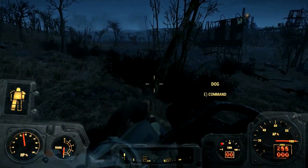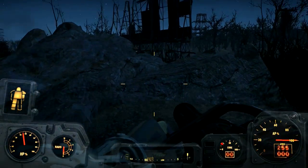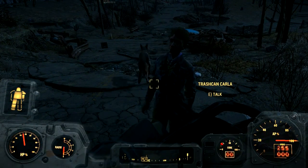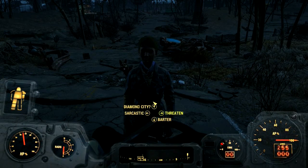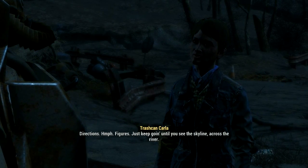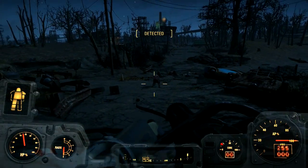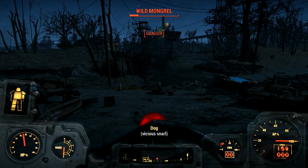Let's go down this way. Seems like there's a building here with light — we'll go check this out. Oh, there's a caravan! 'So what's your story? Looking to trade, rob me, or just ask directions to Diamond City?' Directions. 'Just keep going until you see the skyline across the river — you'll find the Great Green Jewel, just inside the city limits.' This minigun is so broken — the amount of damage I did. Oh my god, that was awesome.